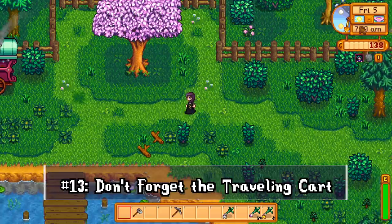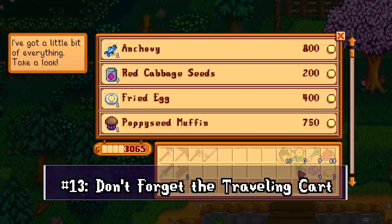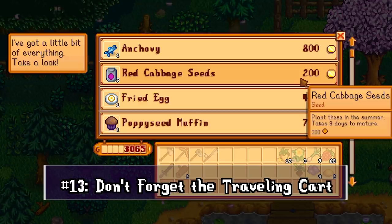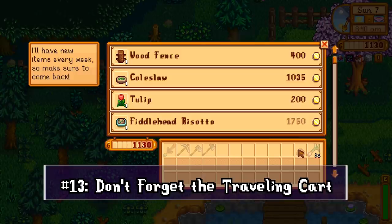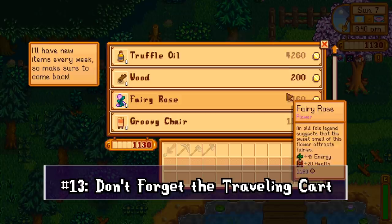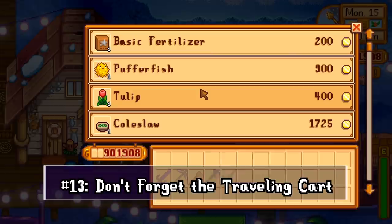If you're working on a completionist farm or trying to finish the community center as soon as possible, don't forget the traveling merchant. She's had wares that are real game changers, including red cabbage — the typical hold-up for finishing the community center in year one. She can help complete bundles without extra spending, planting trees, or going to the desert. They are often overpriced, but pay attention when she's around. You can find her in Cindersap Forest on Fridays and Sundays, and at the night market during winter.